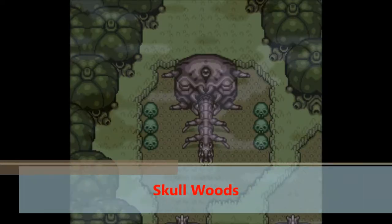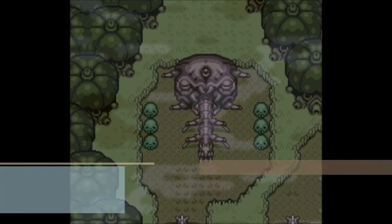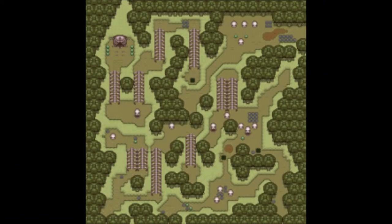At number 12 is Skullwoods. The gimmick of this dungeon is that there are multiple entrances, so if you know what you're doing, you can skip some sections of the dungeon, which is pretty cool. Then we have the item, which is the Fire Rod, which is a pretty awesome item. Unfortunately, those are the only things I like about this dungeon.